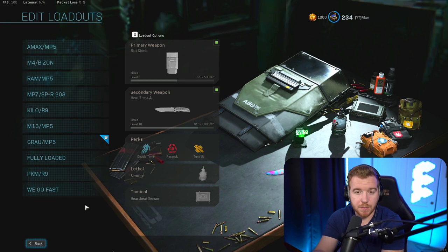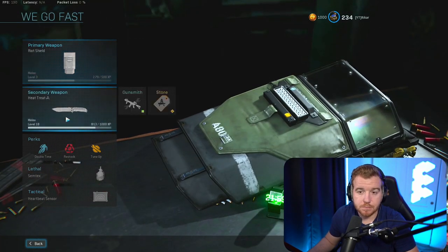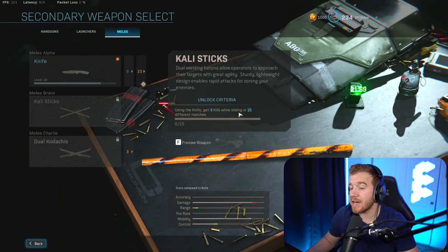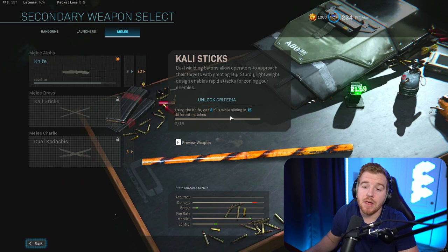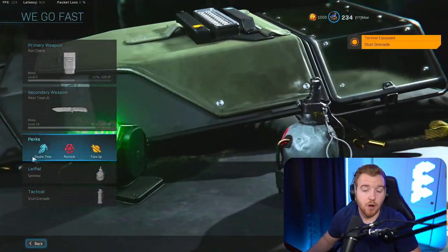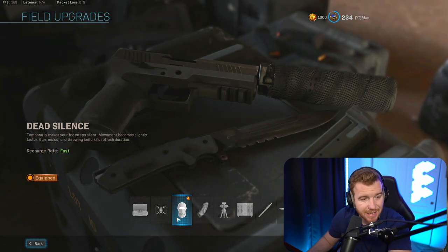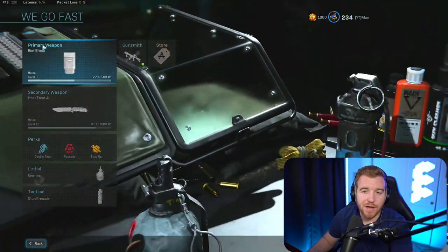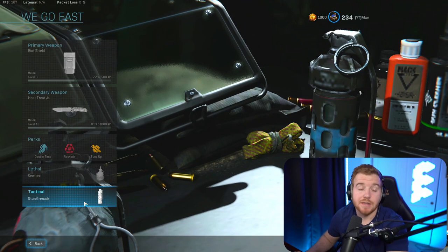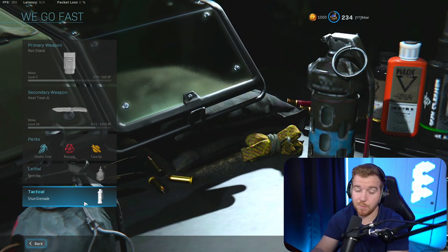So this is going to be a Modern Warfare multiplayer guide — the fastest way to get this unlocked. We have our riot shield on and our knife out. The challenge is to get three kills while sliding using a knife in 15 different matches. We have Restock on, stun grenades, all our fast perks, Tune Up, and Dead Silence as our field upgrade. The plan is to run fast, stun someone, slide into them, get the knife kill, get three, back out, and repeat.